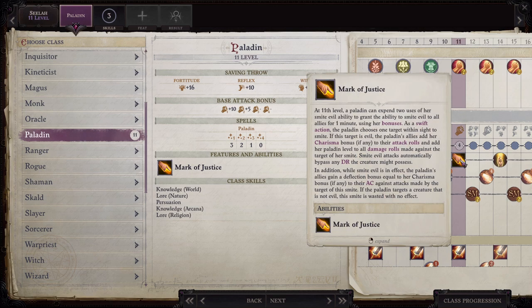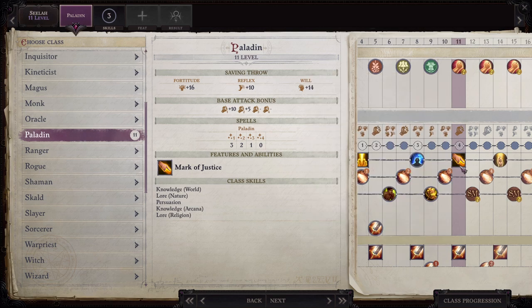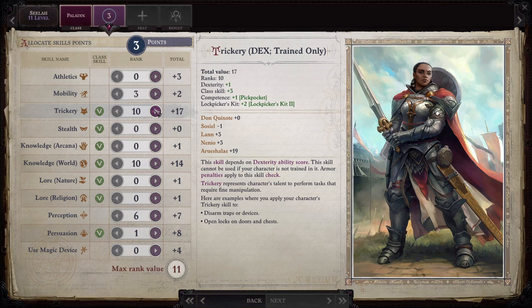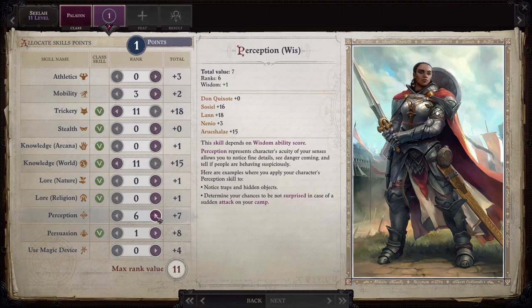This is one of the reasons I was also tempted — not Mark of Justice, but Smite Evil in general — to multiclass my Cavalier into a Paladin. Because then you get Challenge, you get Smite Evil, and on the Azata Path you also get the Challenge Evil spell. That's a lot of bonuses against a single target. Skills: Trickery, Knowledge World, and Perception.